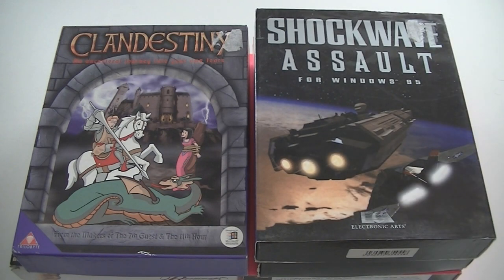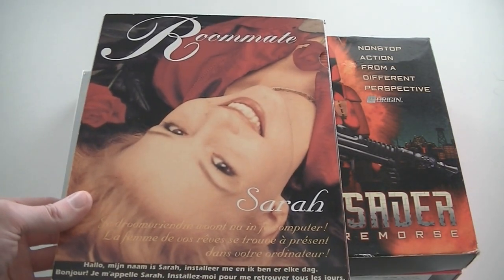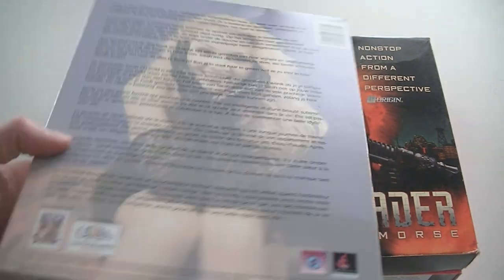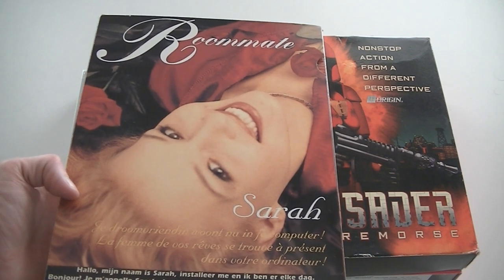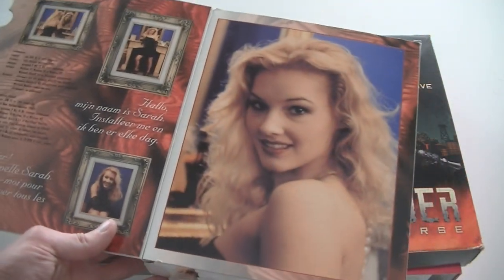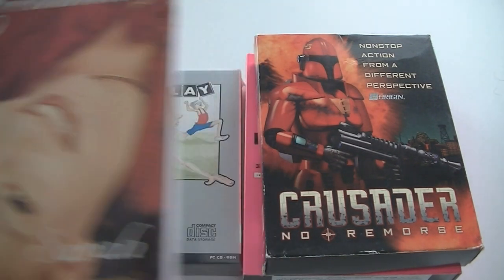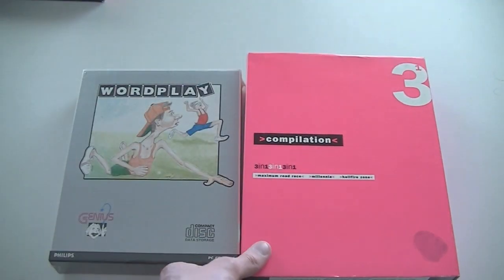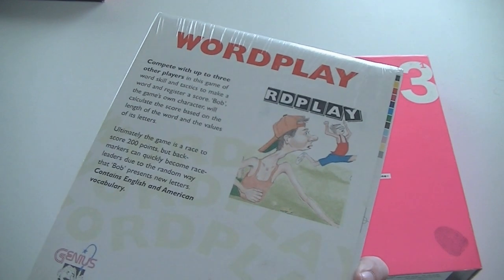We're at the end of box 3, so that means 12 more to go. Clandestiny. Shockwave Assault. And this is another strange semi-erotic game called Roommate Sarah — it's your dream girlfriend living in your computer. It doesn't show much on the back, but basically you'd have this girl on your taskbar and she would just sit there and do stuff. Why would people buy that? Don't ask me, but apparently someone did. Crusader: No Remorse. Then a compilation 3-in-1: Maximum Road Race, Millennia and Hellfire Zone. And Wordplay — still sealed, a Phillips Genius series learning game.